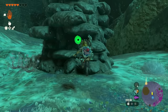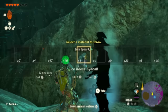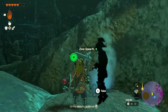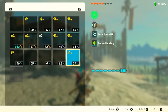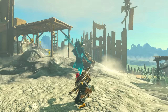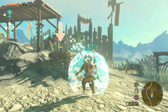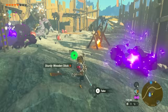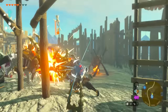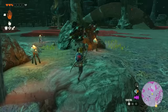Now I wanted to grab this Pristine Zora spear from the depths. Pristine weapons are a lot stronger in attack and durability. The really cool thing about the Zora Pristine weapons specifically is — right now it's 51 damage with attack up plus eight — but if we activate Sidon's ability and get wet, look at that: it just doubled to 102. You can start wrecking enemies a lot easier. Even though spears do 25% less damage than shown, the DPS compensates.